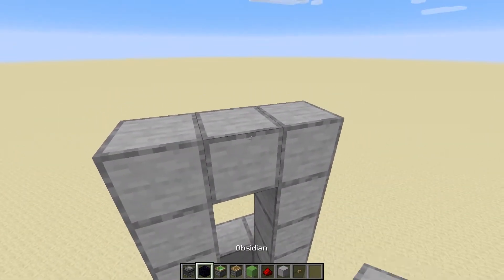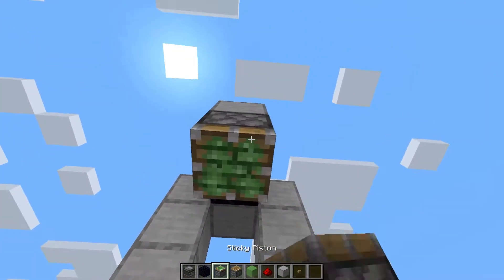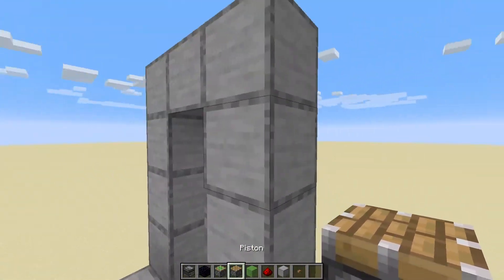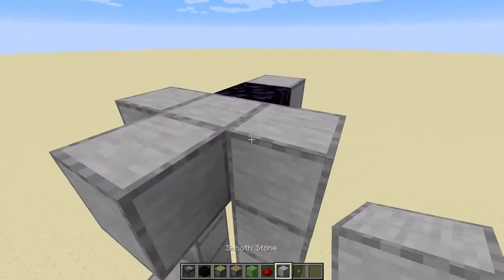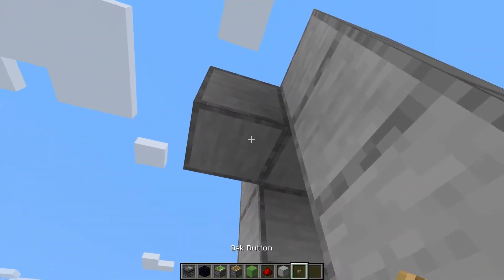Then fill it in. Place an obsidian towards all the work you just put in. A block, another piston — not a sticky one — and a block facing towards the button again. Fill this with redstone and place a button here.